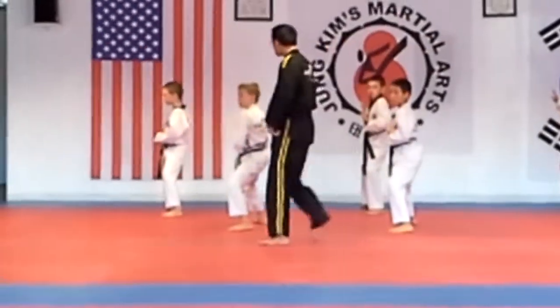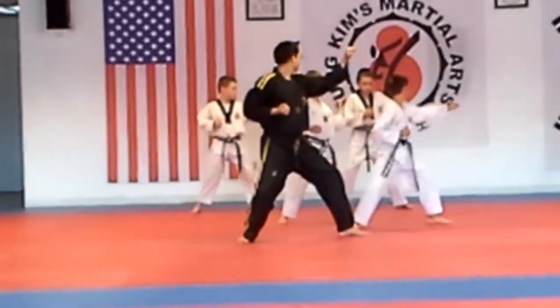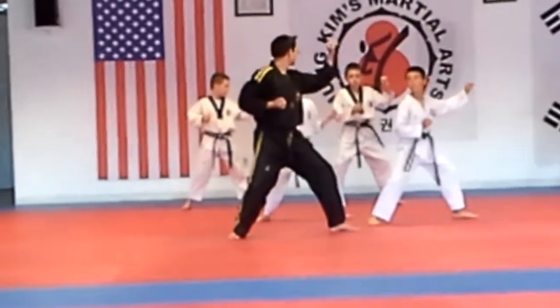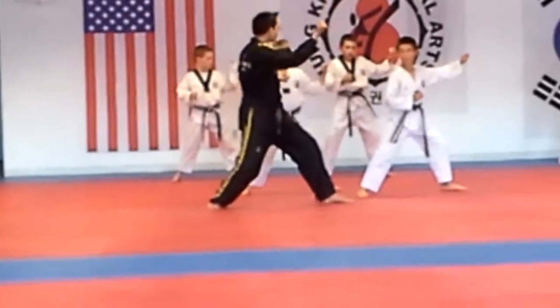Face left, left foot come across, backstabs, left arm, reverse outer block. And front snap kick, bring your foot back, right arm, inner block.